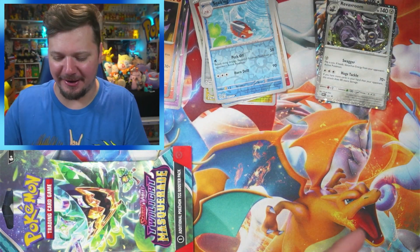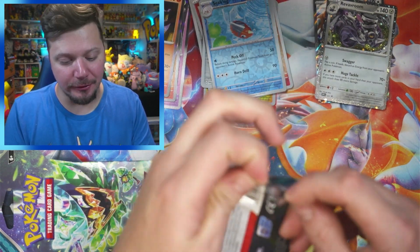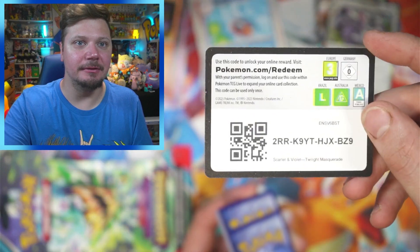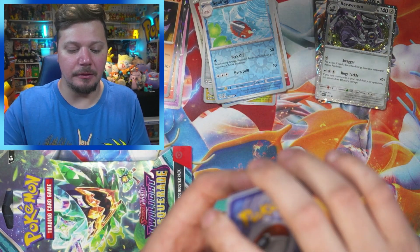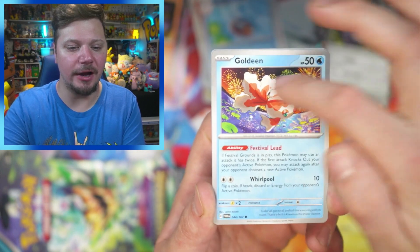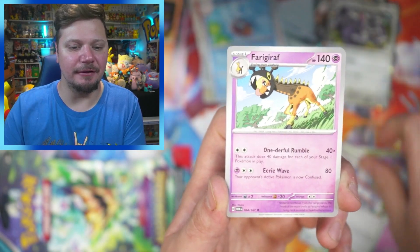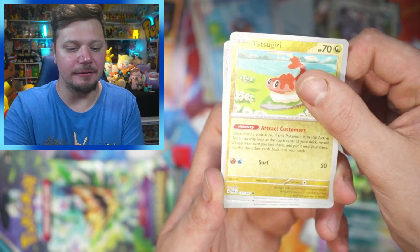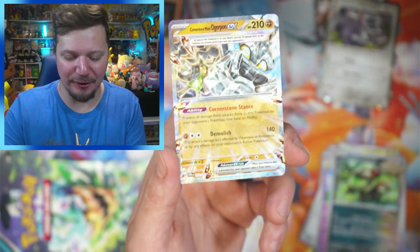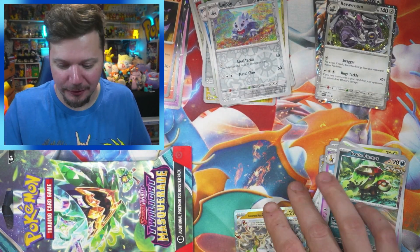So far, if you chose Revavroom you didn't make the best choice yet, but you still have a chance. Here we go — Luxio, Dreepy, Sandygast, Community Center, Fraxure, Brute Bonnet, Tatsugiri for the reverse, Lairon for the reverse. Cornerstone Mask Ogerpon EX! So that is the first EX pull of the Revavroom three-pack.